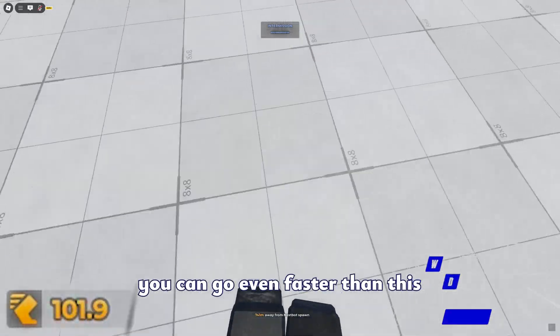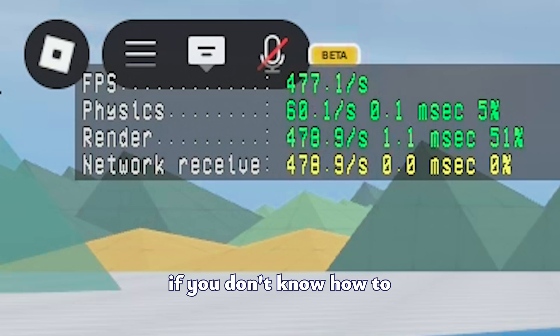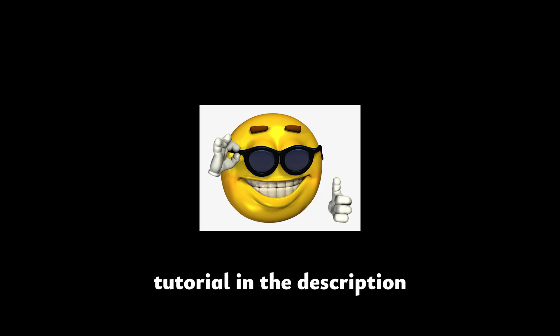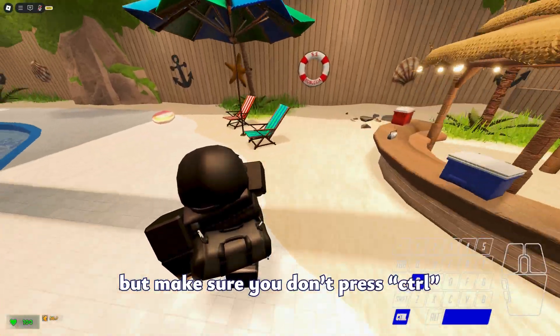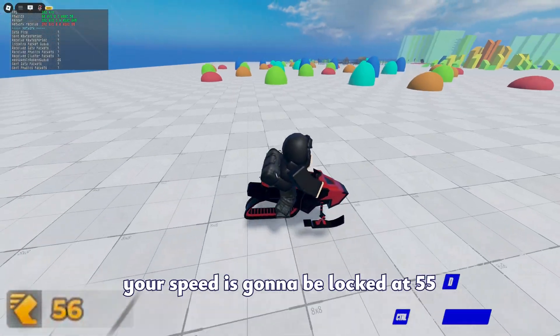You can go even faster than this by unlocking your framerate, which you can do by using flags. If you don't know how to, you probably shouldn't — but there will be a tutorial in the description just in case. And of course, you can use e-mode and go just as fast. But make sure you don't press CTRL, otherwise your speed is gonna be locked at 65.